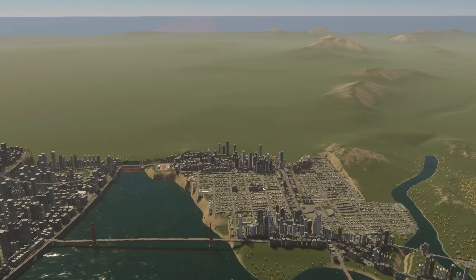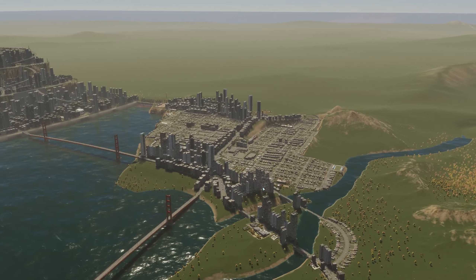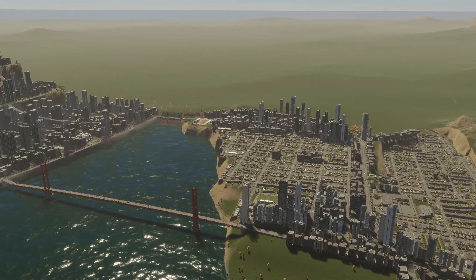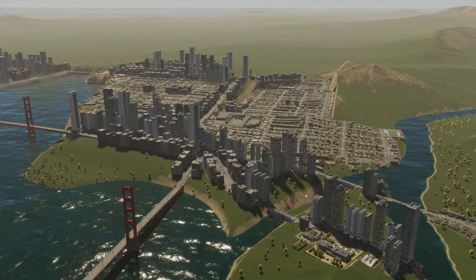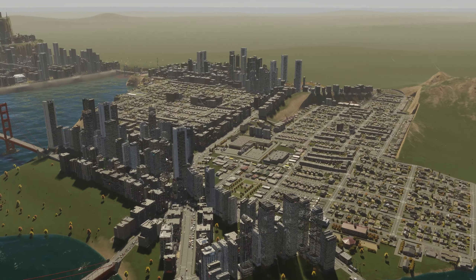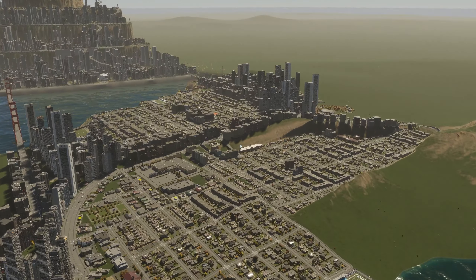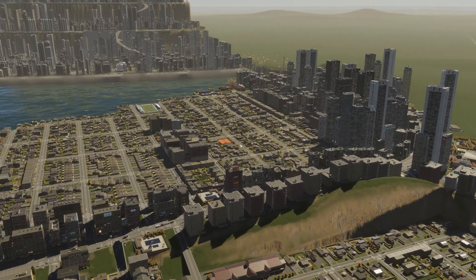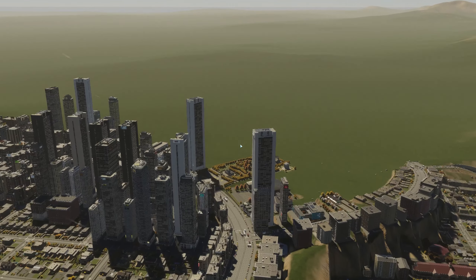On the other side, I wasn't originally planning to develop these areas, but I ended up doing it anyway just to increase the population — to see if I could get close to maybe half a million. I made this town on the side: it's pretty basic with tall buildings on the sides, low-density homes and stores in the middle. It actually looks relatively decent for a side city.